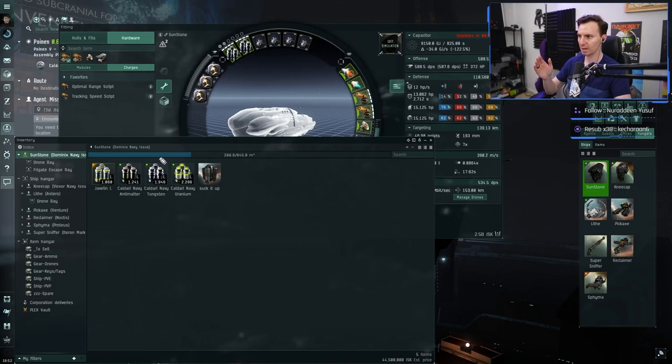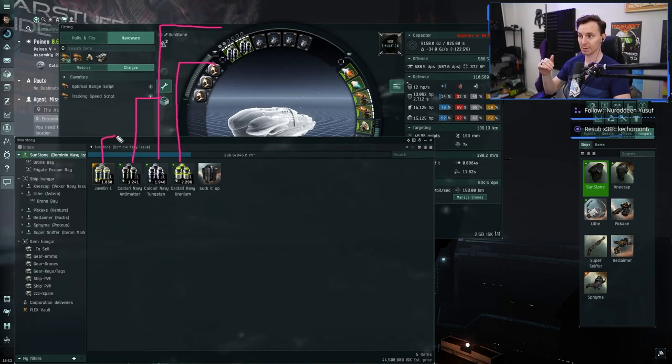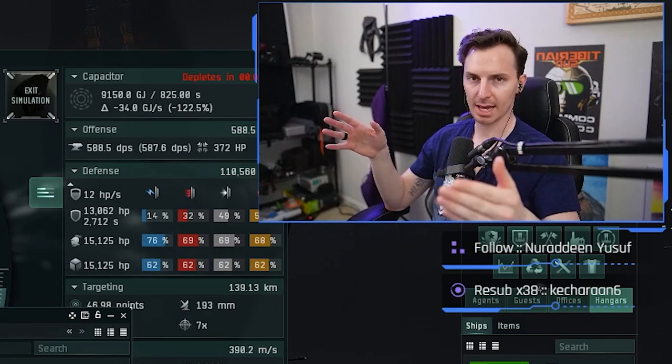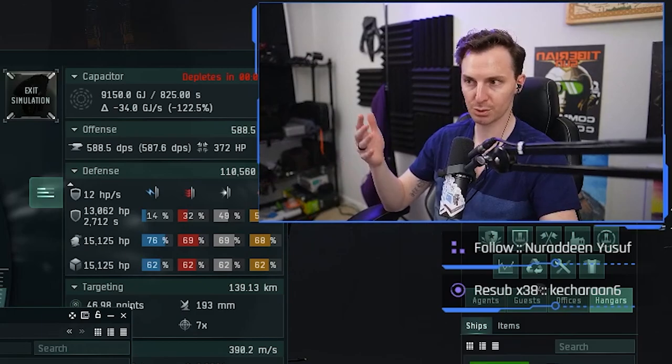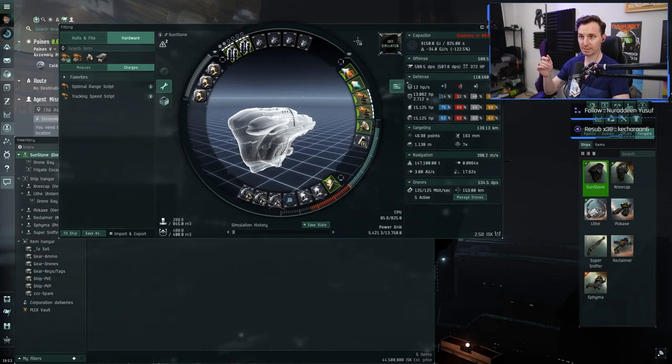Tungsten is max range — that's your farthest shot. Uranium is just shy of that, your next tier down. Antimatter is closer, about 60 km. Javelin is right on top of you, like 20 to 30 km. Important to note: damage gets better the closer the target is. Tungsten does less damage than Javelin, but Tungsten can target much further out.